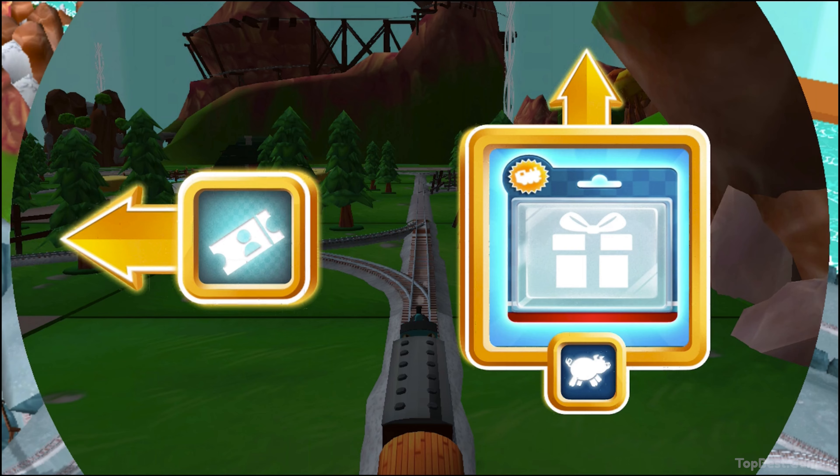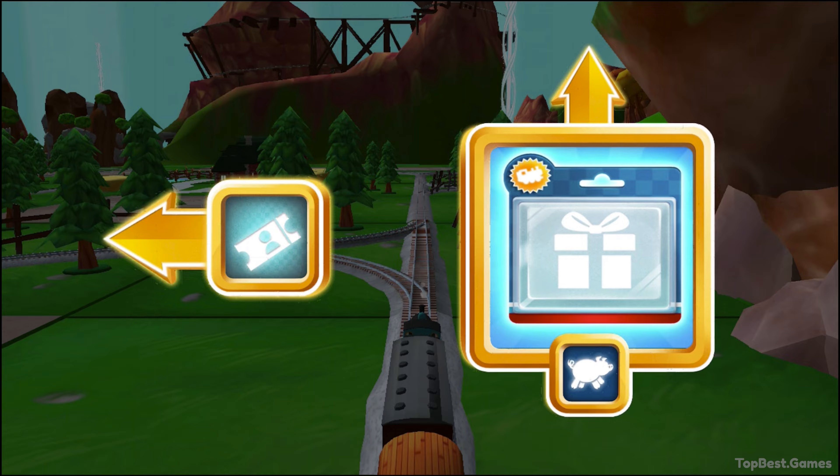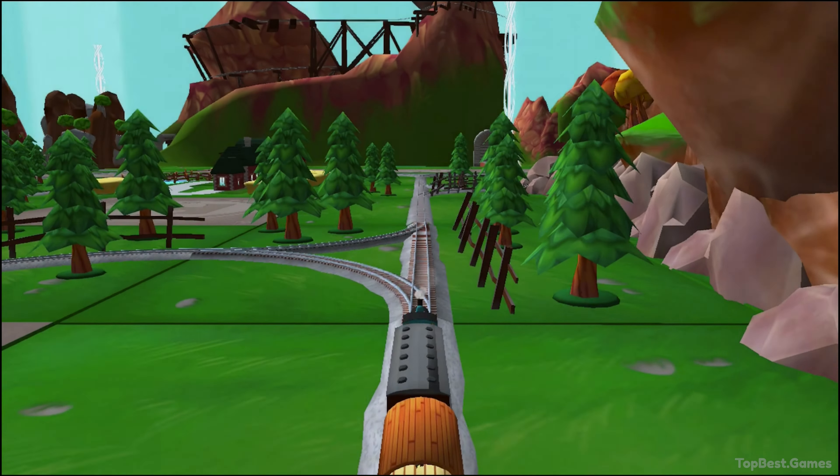Where should we go next? Left leads to the Great Waterton Station. Forward leads to the Pig Farm. The Pig Farm is near!